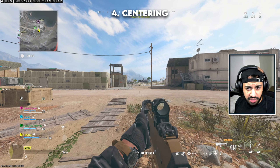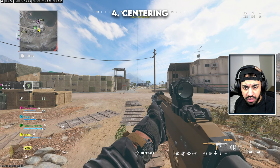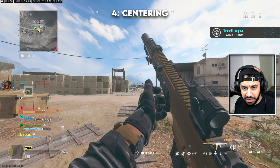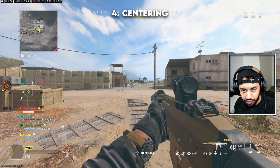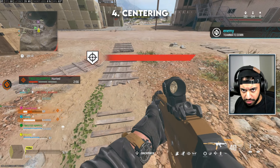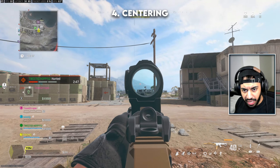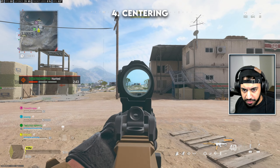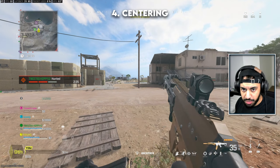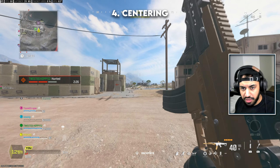The next tip is straightforward and doesn't require much practice — always keep your crosshairs roughly at the horizon line. Most people run around aiming at the ground, which makes it hard to see. The important things to look at — like a zip line — are up higher. If you're aiming at the horizon with the correct FOV settings, you'll see someone going up that zip line. Aiming down means you miss all that information. Keep it at a happy medium where you can easily snap onto a target whether they're to the left, right, or ahead.